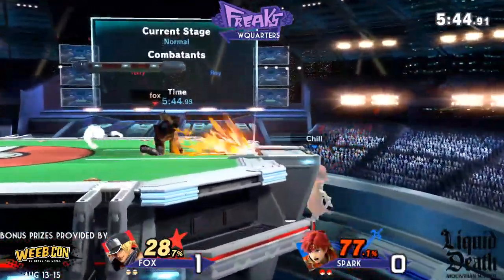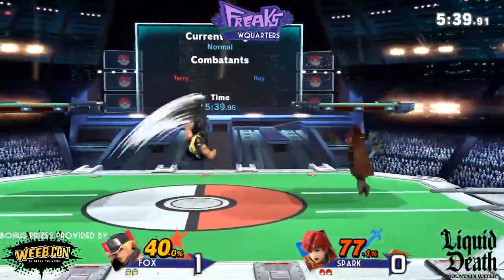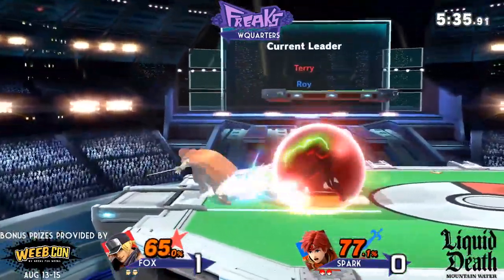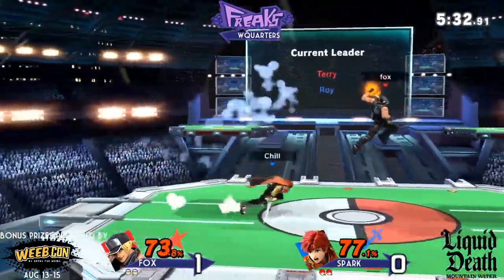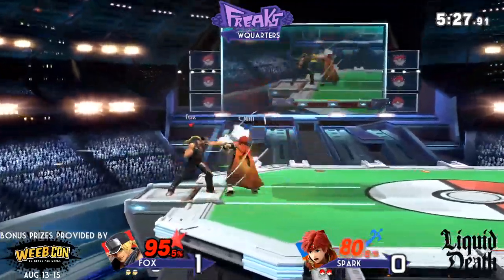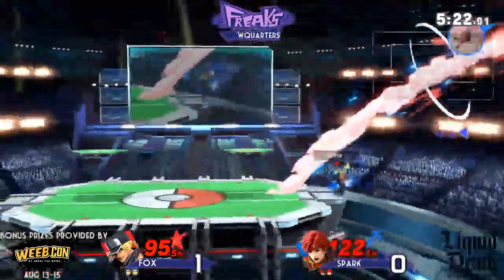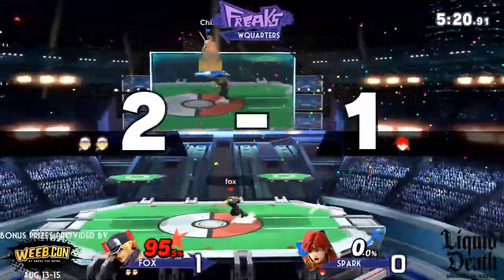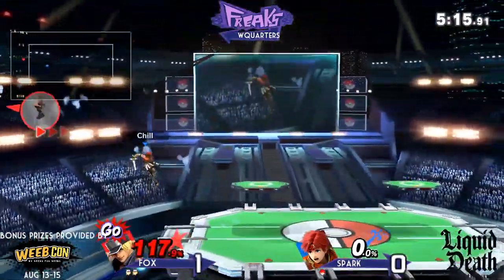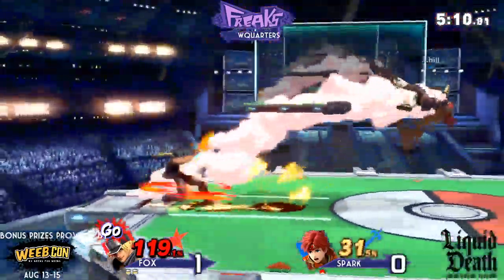Fox doesn't really care what percentage — he's gonna take all these jump ducks. At 77 already, Spark's gonna be looking for the hit. He's back in the corner. I really like these options from Fox — he hasn't really used his projectile very much but he doesn't need it right now. Oh, this is gonna be it — that's a really bad counter, expecting Fox to be throwing out maybe an f-tilt on the landing or something, but Fox just waits. Wow, he lived that!